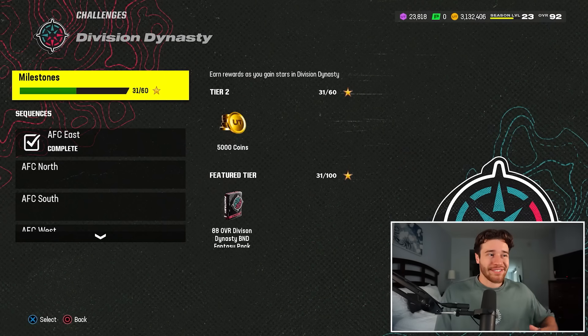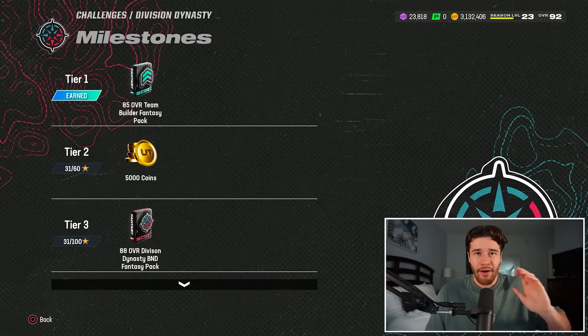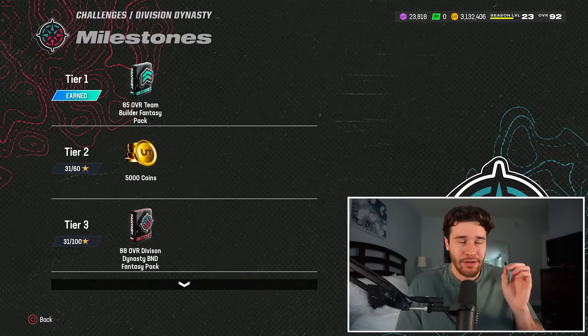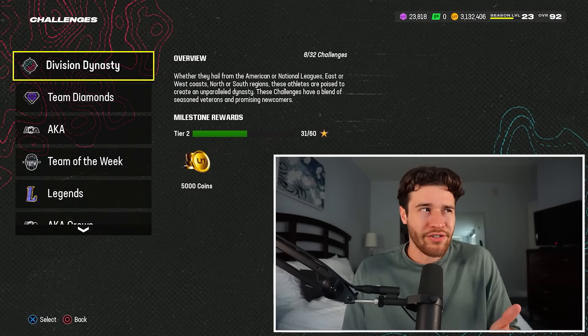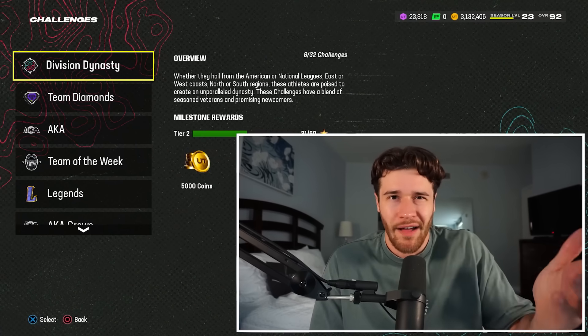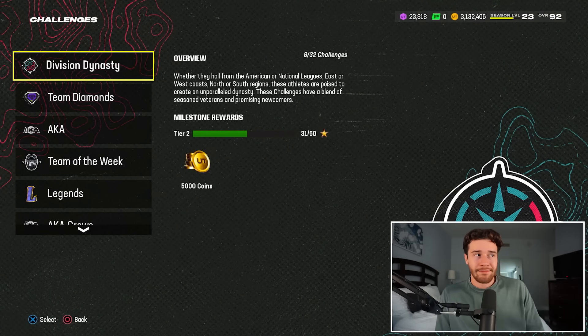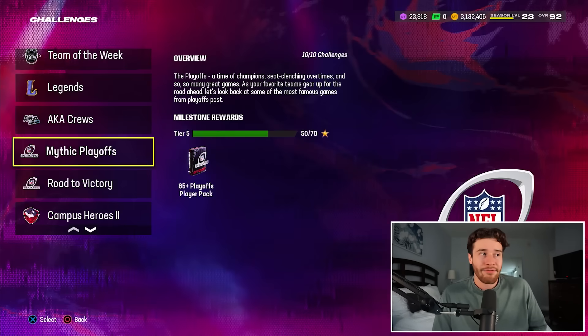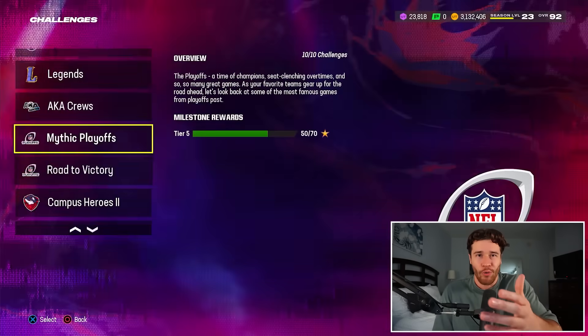The other set of solos I would also suggest are just Division and Dynasty. Don't play through all of them though — just get to tier number one. You get an auctionable and tradable 85-overall team builder fantasy pack. That only requires you to play through about eight solos. It's not that difficult. So in terms of solo challenges, those are the two you're going to want to play through: Division Dynasty, get up to tier number one, get that free 85 overall, and then the playoff ones. Past that, I don't see a ton of other coin rewards.